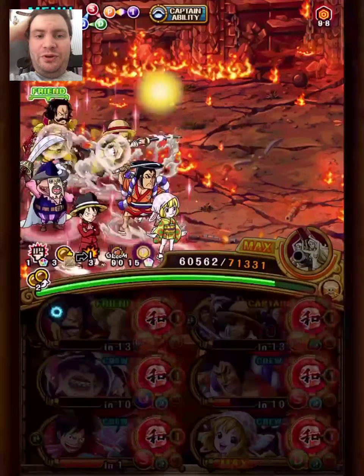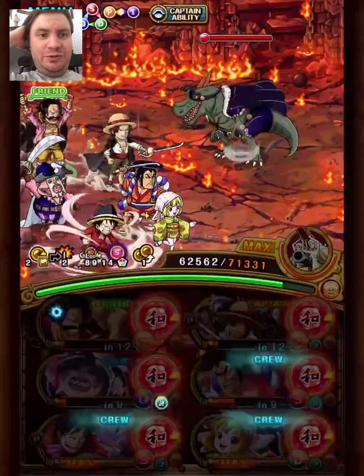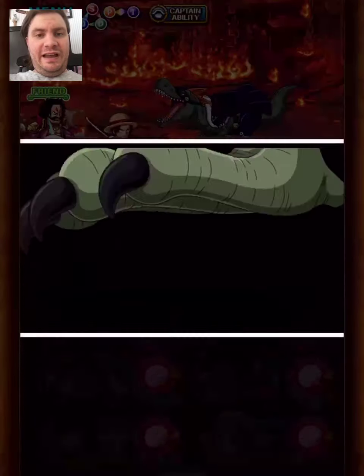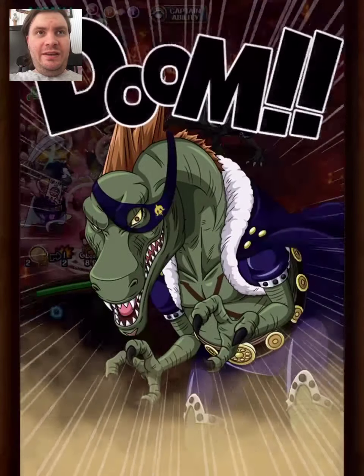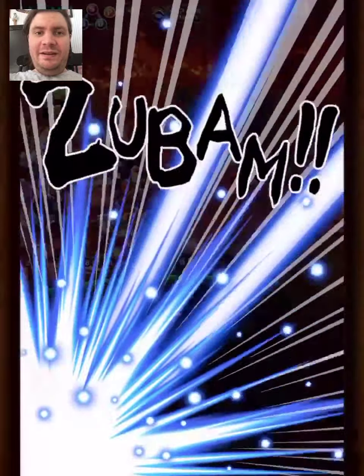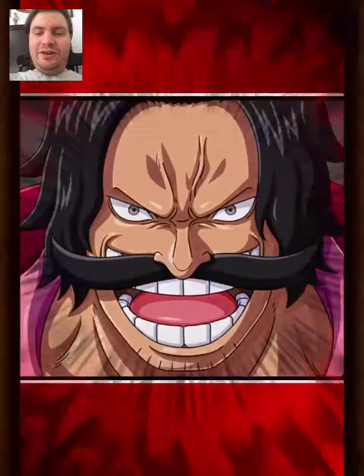We do have some support on this team too. Luffy Sanji has Ray League, which helps remove Paralysis together with the ship. And Karate has Pedro, because we need to remove four turns of attack down here, and Karate only removes three turns, so with Pedro we remove that extra turn as well.